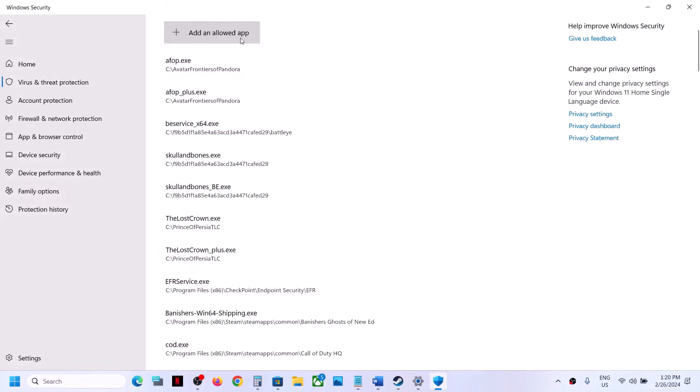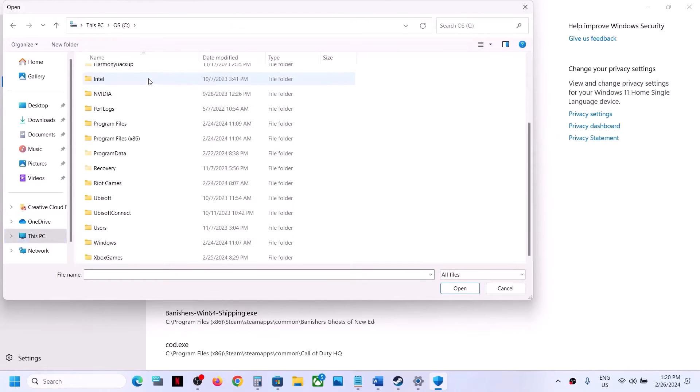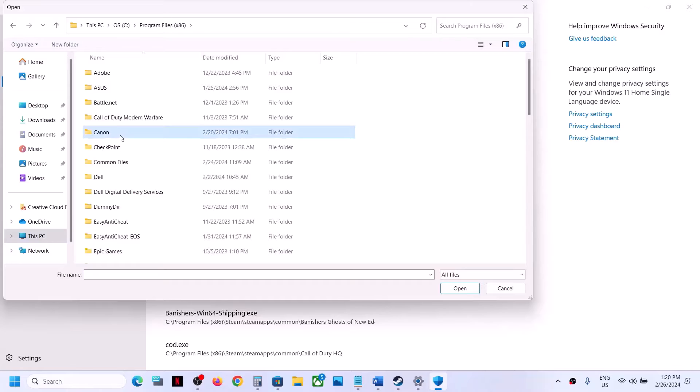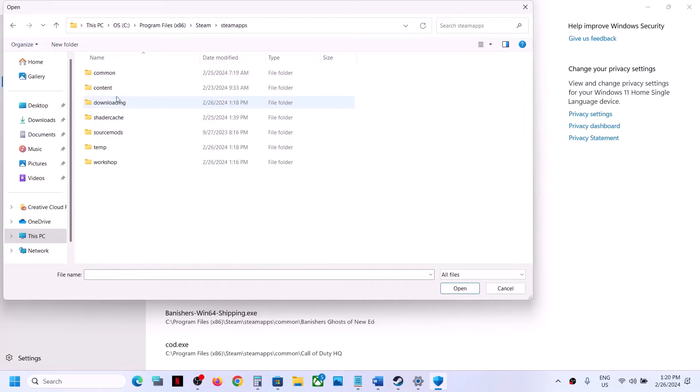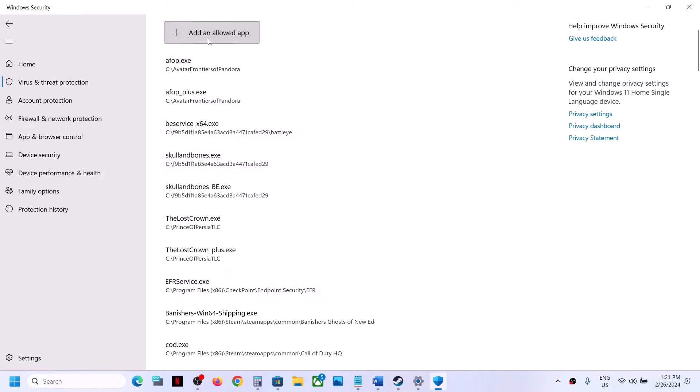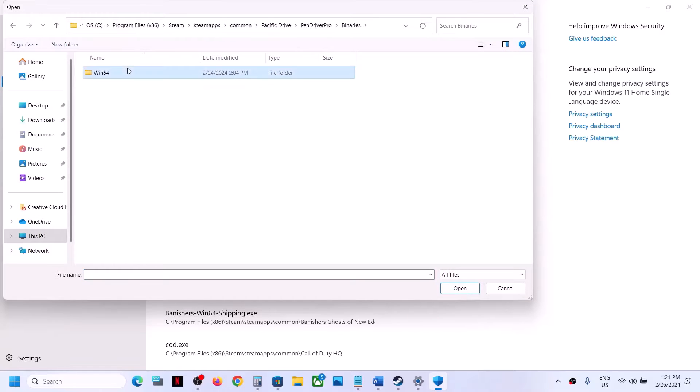Click Allow an App Through Controlled Folder Access, click Yes to allow, then click Add an Allowed App and browse all apps. Go to the game installation folder: C drive > Program Files (x86) > Steam > steamapps > common > Pacific Drive folder. Select the game exe file and click Open. Then add the exe file from the Binaries > Win64 folder as well.